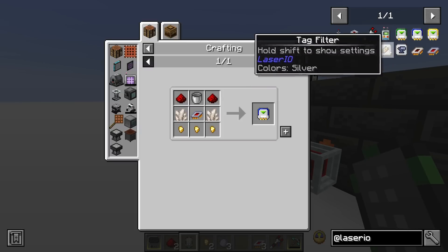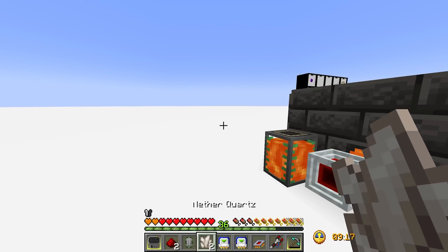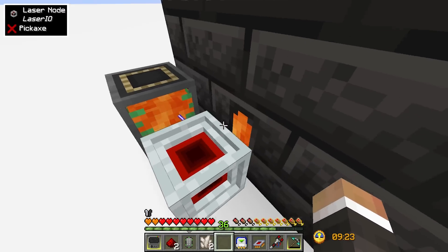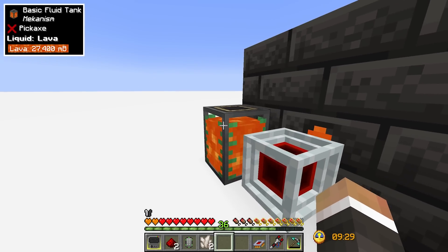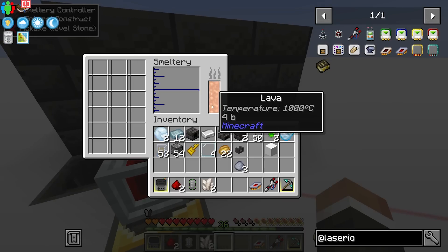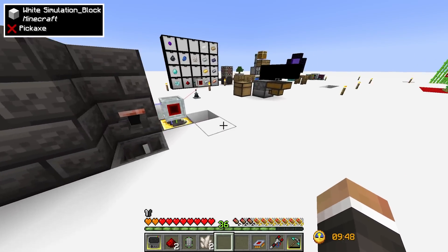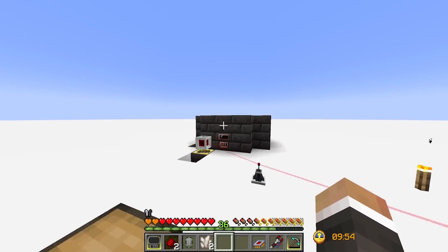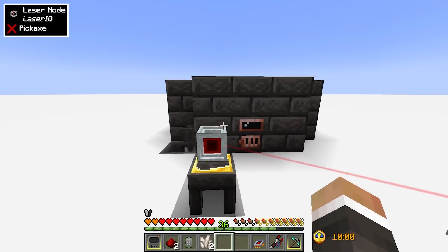We get another laser node, drop it near the lava tank, set one fluid card to extract on the tank side, put an insert card on the west side toward the smeltery, and that should automatically keep moving lava from the tank into the smeltery. We've essentially automated the processing of resources — raw metals go in, ingots come out into the drawers.